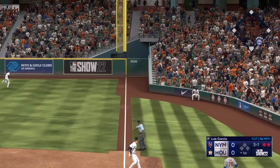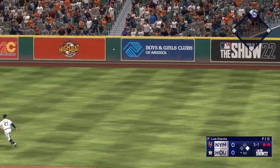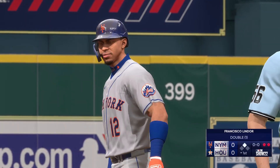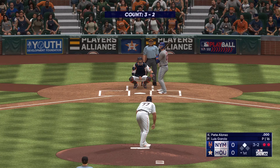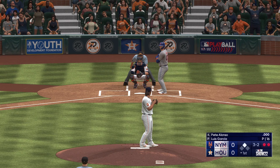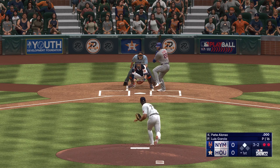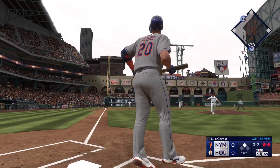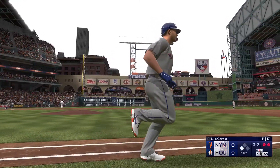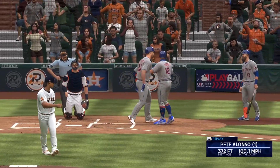That one to first — fair ball down the right field line, kicks into the corner. Around first and hustling for second. He starts his afternoon off right with a double. Man at second with two away. Next is the designated hitter, Pete Alonso. Oh, this one's blasted deep to left — way back and out of here! Pete Alonso takes it deep, and they add a pair. It's 2-0.